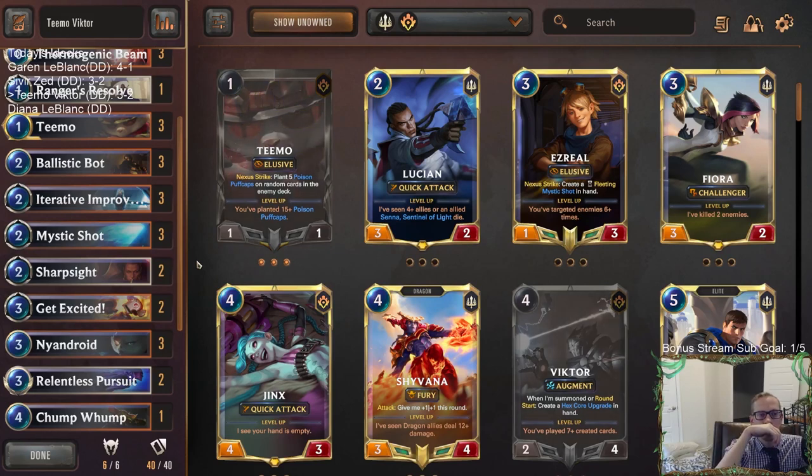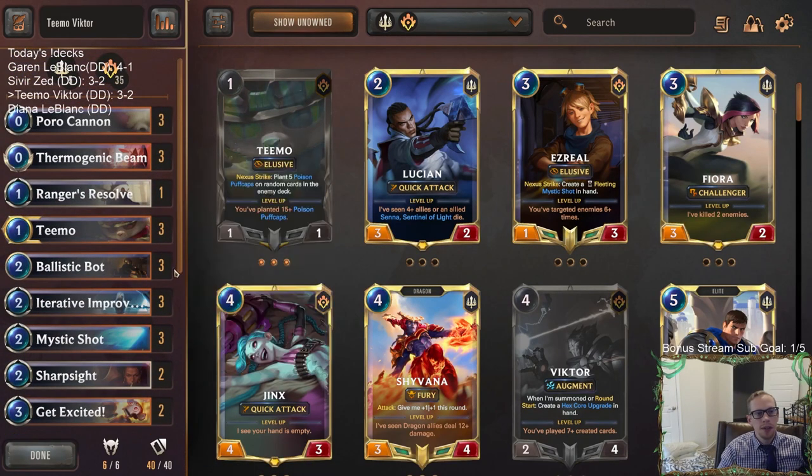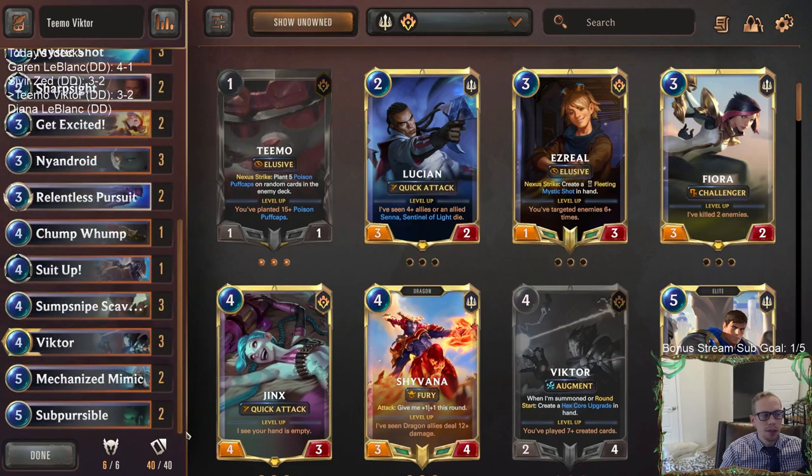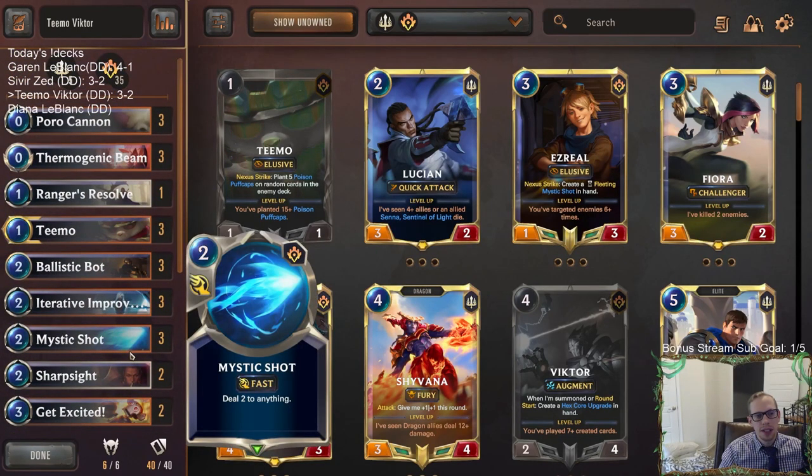We didn't have a bad chance - most people just play two Atrocities, so we didn't have a bad chance, but they just ended up having their Atrocity. The main thing is if I would have discarded something to Get Excited an earlier turn - the Nandroid or something - we could have saved seven damage by not taking the seven from that 7/2. All right, frustrating end to this deck, unfortunately for Teemo Victor, with the Atrocity kill. That was a tough one. Great Blighted Caretaker, great Atrocity, and that one-drop hitting for just too much damage put us to too low of life.